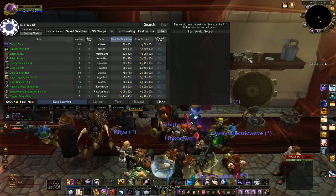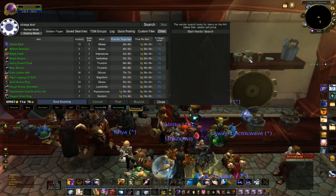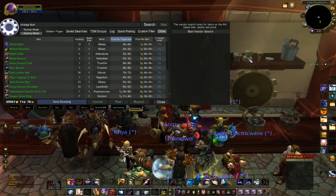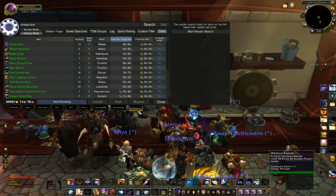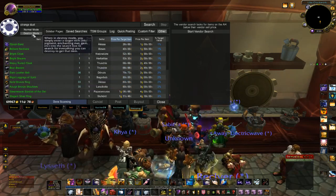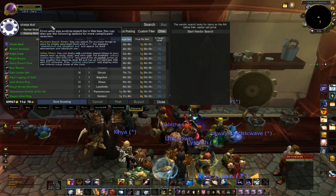Quite often you can get mats cheaper if you either mill herbs or, in this case for this example, disenchant greens. So what you're going to do is go to the auction house and go to your shopping tab and then click on destroy mode. I've already done this search because sometimes it takes a couple of minutes, just to keep this video short.